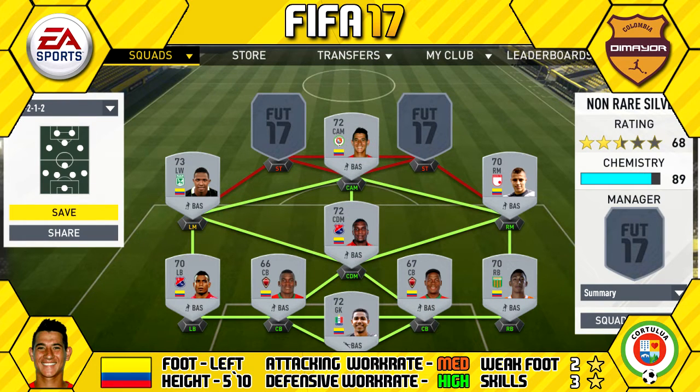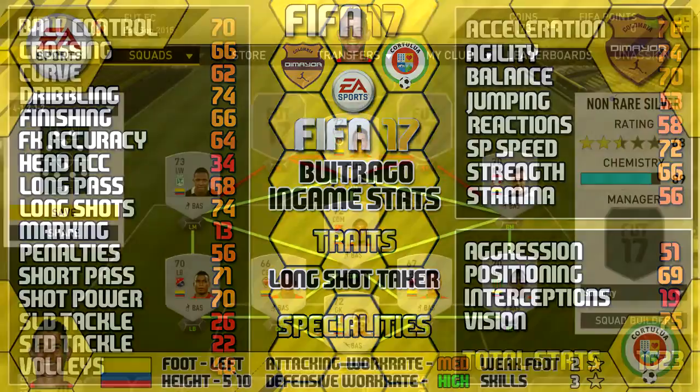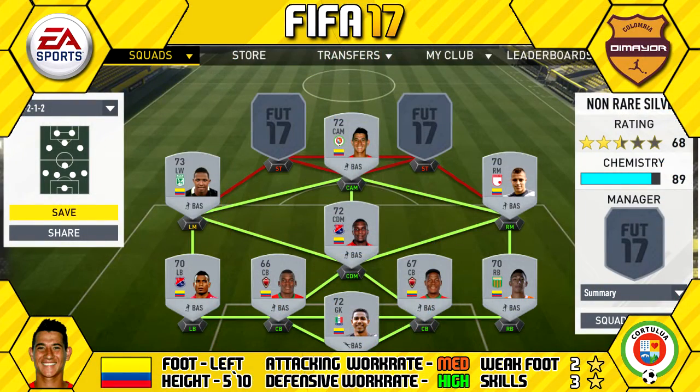Rounding out midfield at CAM we have Daniel Botrago — 5'10" tall, left footed, medium/high work rates, two star weak foot and three star skills. His standout in-games are 76 acceleration, 75 vision, 74 dribbling, 74 agility, and 74 long shots.